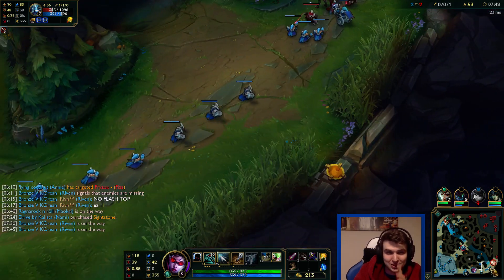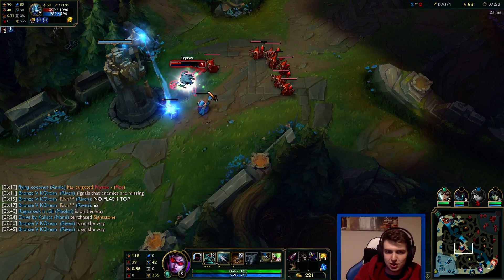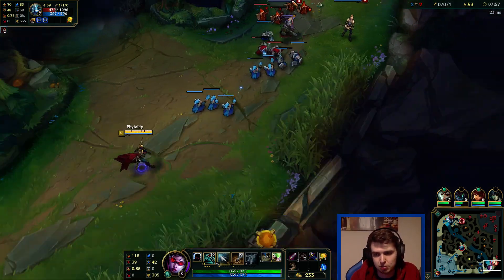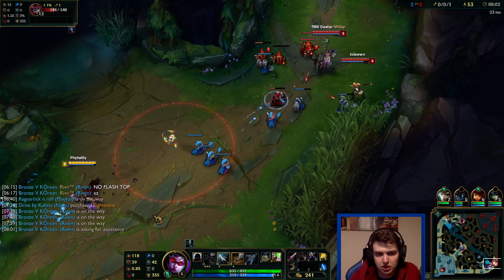Actually we're not getting ganked - Maokai and Lee Sin are top. Oh that guy's really low, that's unfortunate. Fizz is super broken right now, he's so strong. I'm going to do a Fizz video soon because it's actually a different way to play him than this which is really really good. Hopefully Annie manages to contain that guy.